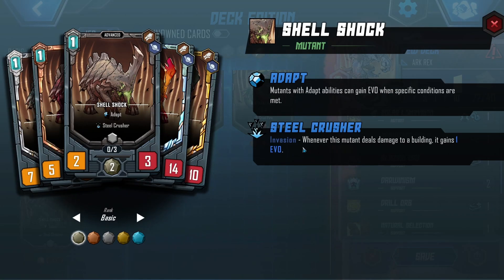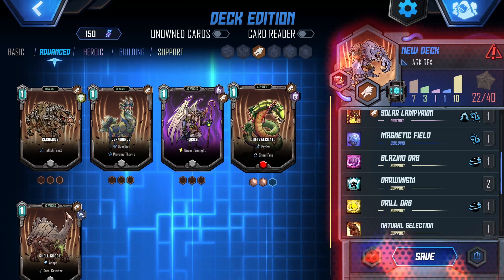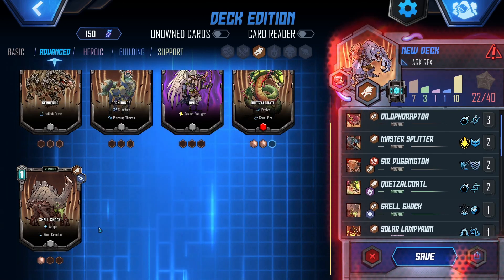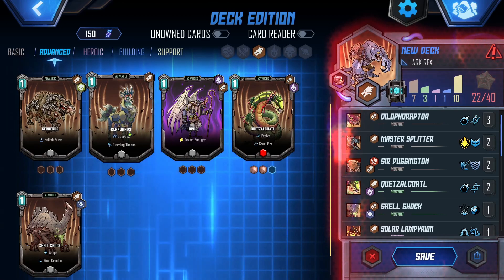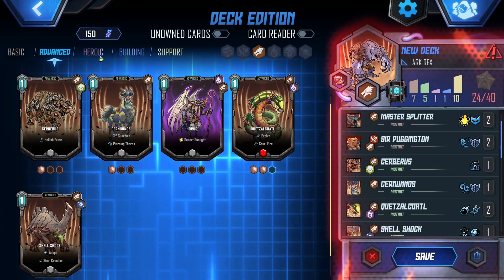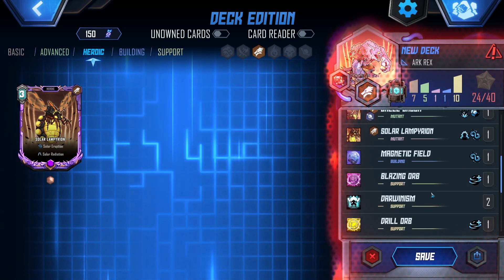Adapt and Steel Crusher — can gain evo by destroying buildings, basically. That's kind of nice. I don't think I want too many things that have to go into incubators. I think I want Cernunnos at least once. Cerberus does get stronger every time something else dies. I did put in Solar Lampyrium, yes?